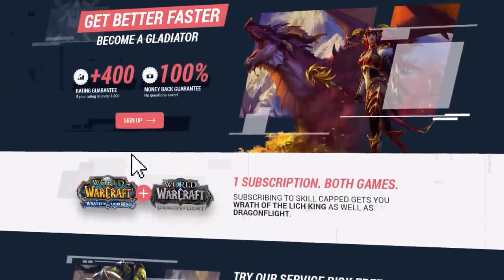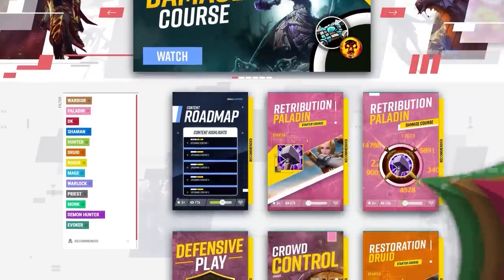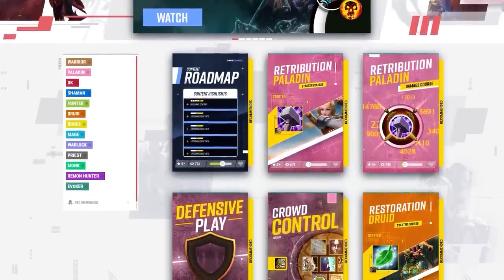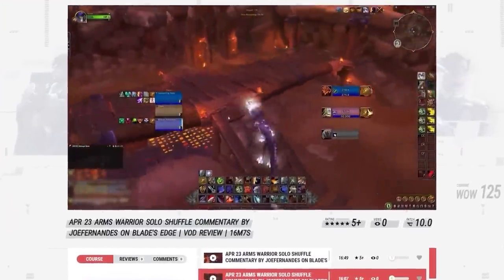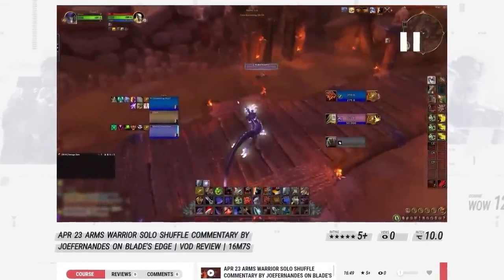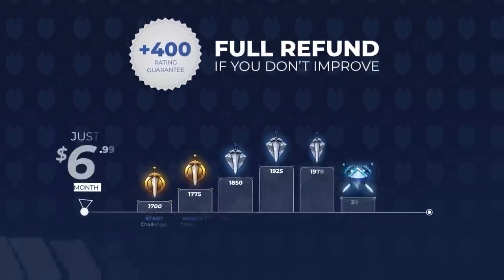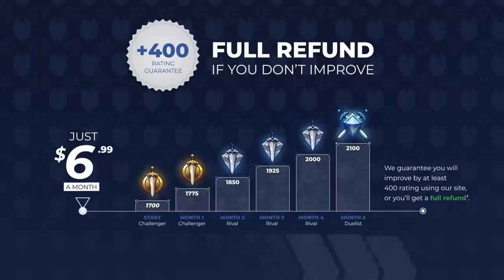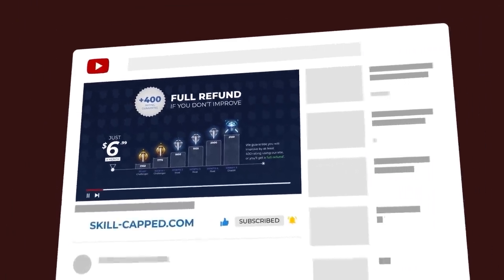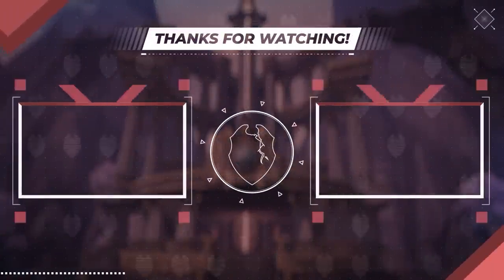If you want to gain rating fast this season, check out skillcapped.com. We've got hundreds of guides designed by the best players in WoW that teach you every fundamental needed to rank up fast, including user reviews where rank 1 gladiators and pro players break down your gameplay. We guarantee you'll gain at least 400 rating while actively using our website — and if our guides don't work, you shouldn't pay. Visit the link below to get started with an exclusive discount offer. That wraps it up for this one — thanks for watching!